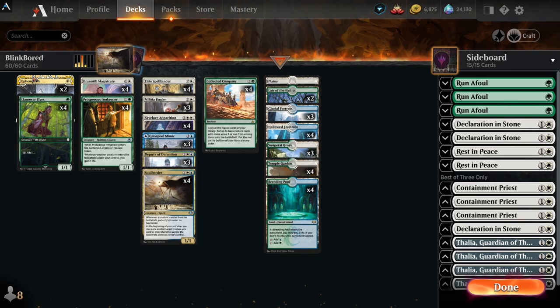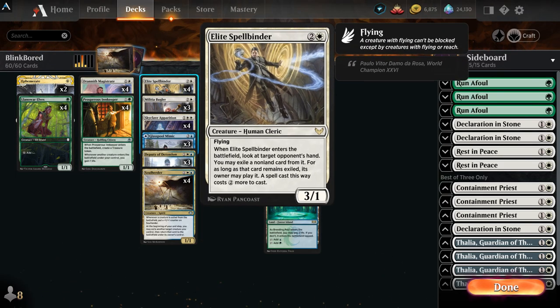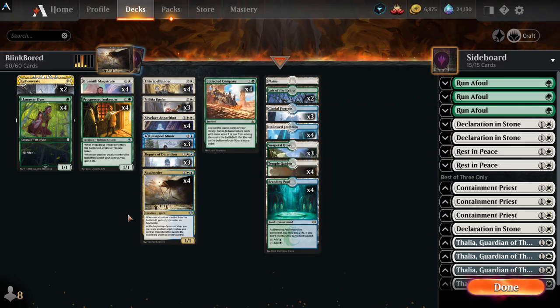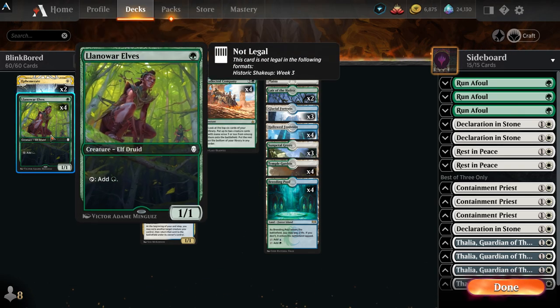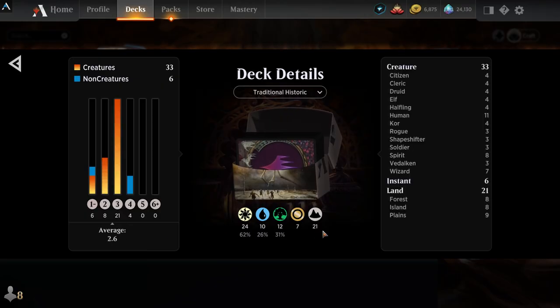We have two Ephemerates — these are very helpful cards. We get extra value since they're at instant speed, so we can do some fun stuff with things like Skyclave Apparition. It has Rebound, which means we get to do it again. Four Llanowar Elves allow us to more or less guarantee we get to our fourth land, since we are only playing 21 lands.